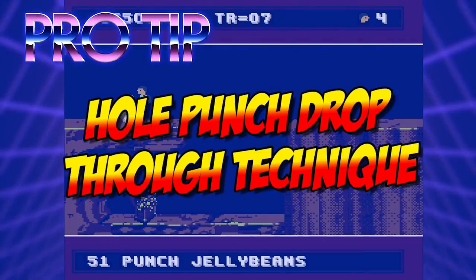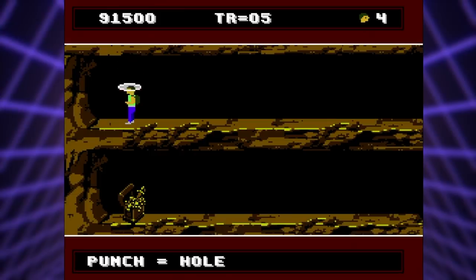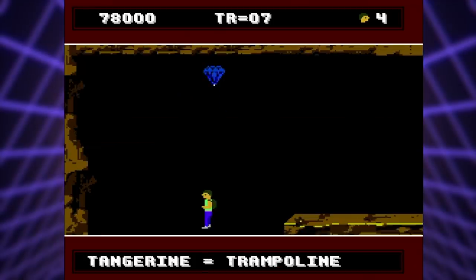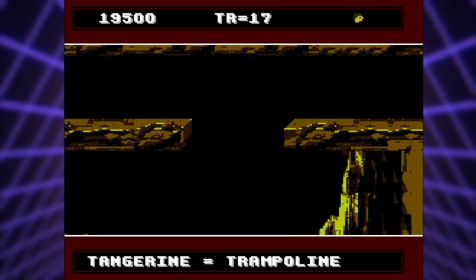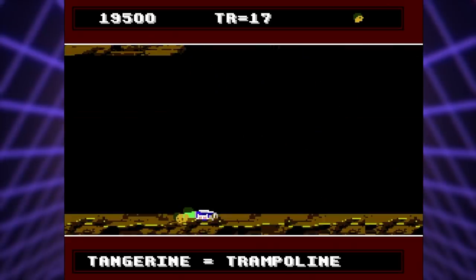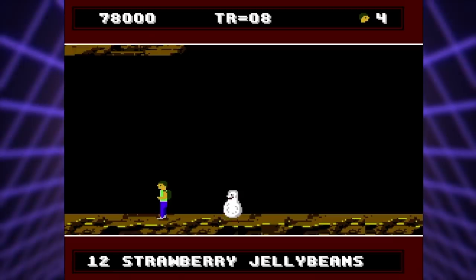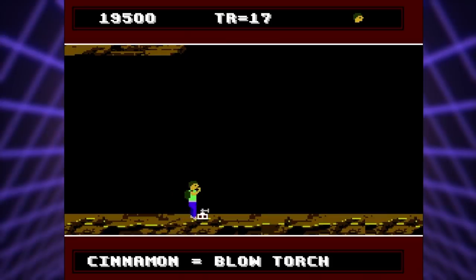Pro tip number three: the hole punch drop-through technique. When you use the punch-flavored jelly beans, Blobbert will turn into a manhole for the boy to fall through. But if you stay immediately under the hole you fell through and whistle for the blob, the hole will fall straight down on top of the boy and he'll immediately fall through to the next level. This can be both a blessing and a curse — it can really help you escape an enemy, but if you're not careful it can send you plummeting to your death. The tangerine jelly beans, which transform Blobbert into a trampoline, are critical for making your way back to the surface on Earth and Blobolonia. For one critical high jump in the subterranean region, feed Blobbert a cinnamon jelly bean so you can use the line in the middle of the blowtorch to place Blobbert on the exact right spot to safely reach the top.